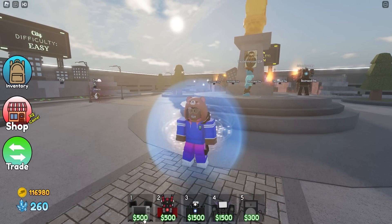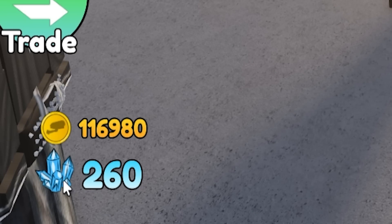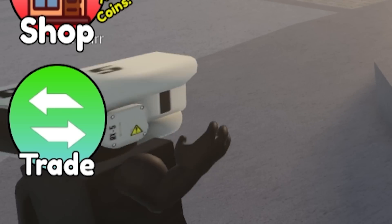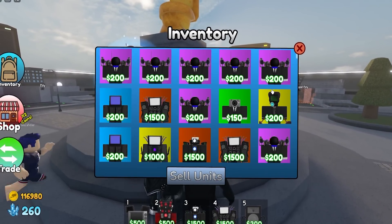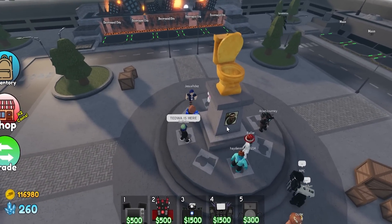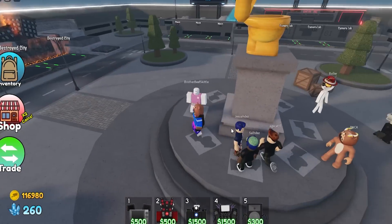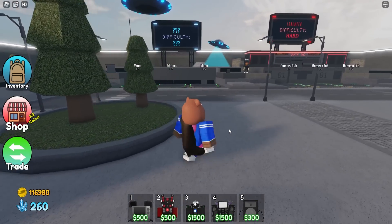They changed like most of everything. We can see the coins and gems have been changed, the units, the shop, the trade icon — pretty much everything. The inventory looks the same, but the button and spawn look pretty cool. The spawn still kind of looks like Toilet Tower Defense's spawn though.